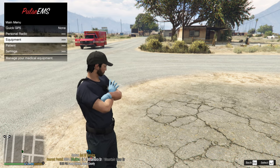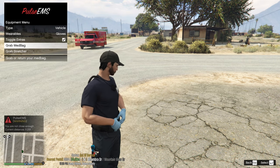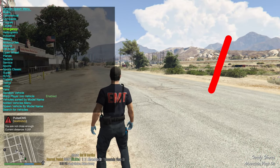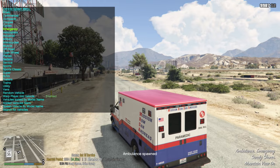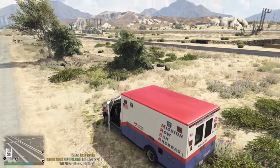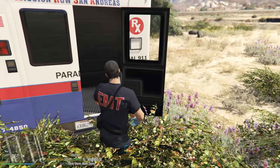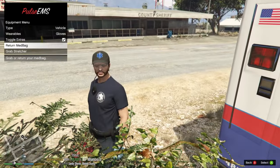Under Equipment we've got Glove, Toggle Extras, and Grab Med Bag. Let's spawn an ambulance - if you don't have Simple Trainer, I'll link a tutorial in the top right corner. You need to be near the back of the ambulance to use equipment. Go to Equipment, Grab Med Bag - and that is pretty dope. You can return it by hitting it again and putting it back in.